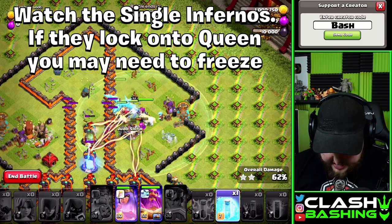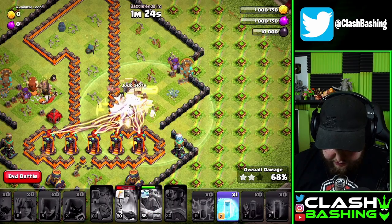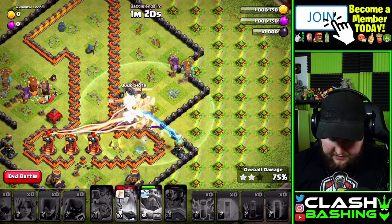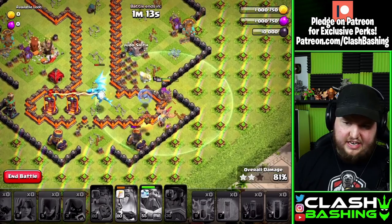We want to try to save this freeze if possible. We're going to pop the queen's ability, then hit the warden's ability right through here, and then we'll have this freeze for the back side. Sometimes you will have to use that freeze a little bit earlier to keep troops alive — and that's fine, just use it if you need to.